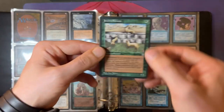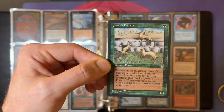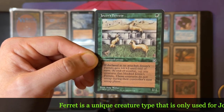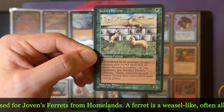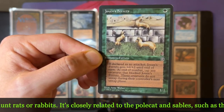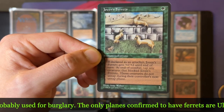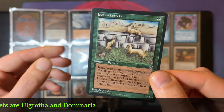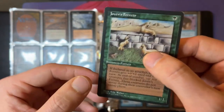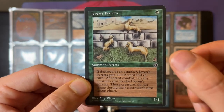This card is surprisingly okay-ish. Actually, one of the designers owned a ferret — hence the Joven's Ferret, that's where this creature came from. It's super weird; you don't have a lot of ferrets in Magic. Is this the only one? Let me know in the comments below. Joven's Ferret is a 1/1, and if declared as an attacker it gets plus 0 plus 2 until end of turn. At end of combat, tap creatures that block Joven's Ferret — those creatures do not untap during their controller's next untap phase. So if you've got a Pendlehaven, you pump it to a 2/3, attack, and then it turns into a 2/5. Why would you want to block a 2/5, especially if it then doesn't untap next turn? Pretty cool.